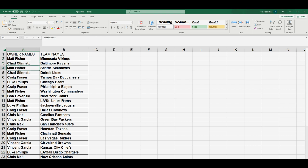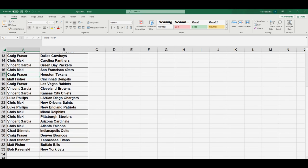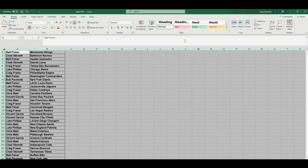Let's go over your list of teams: Matt you got the Vikings, Chad with the Ravens, Matt Seahawks, Chad Lions, Craig got the Bucs, Luke Bears, Craig Eagles, Matt Commanders, Bob Giants, Matt Rams, Luke got the Jags, Craig with the Cowboys, Chris Panthers, Vincent you got the Packers, Chris you got the 49ers, Craig with the Texans, Matt with the Bengals, Craig with the Raiders, Vincent you got the Browns, Chiefs, Luke with the Chargers, Chris Saints, Luke Patriots, Chris Dolphins, Steelers, Vincent got the Cardinals, Chris with the Falcons, Chad Colts, Craig Broncos, Chad Titans, Matt with the Bills, and Bob you got the Jets.